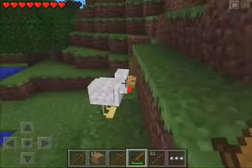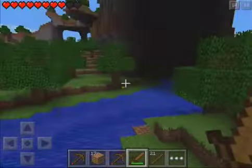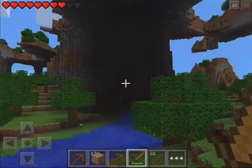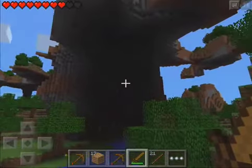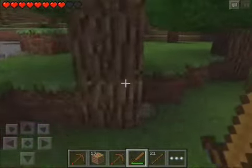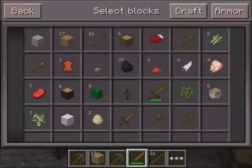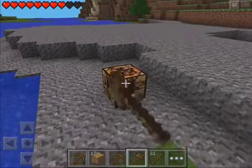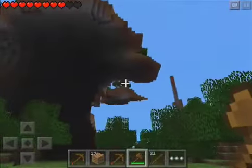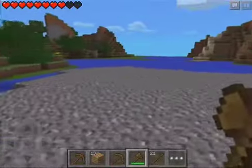Let me kill this cow, and kill this chicken - get some chicken and some beef, some feathers too. Look at all those mobs over there, wow that's a lot of mobs. Let's get our axe out and break our crafting table, and now let's go over here and find some more animals to slaughter.